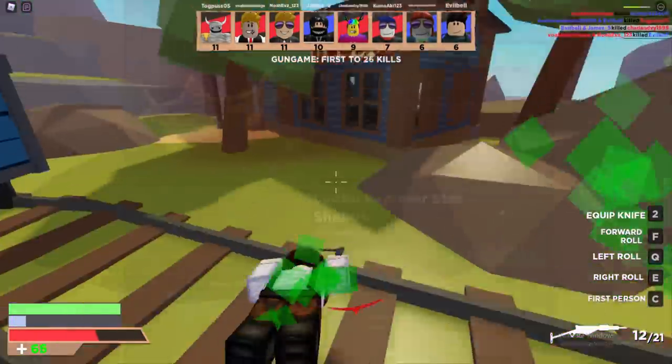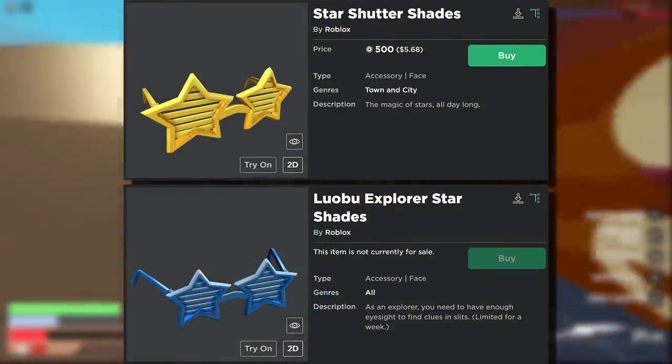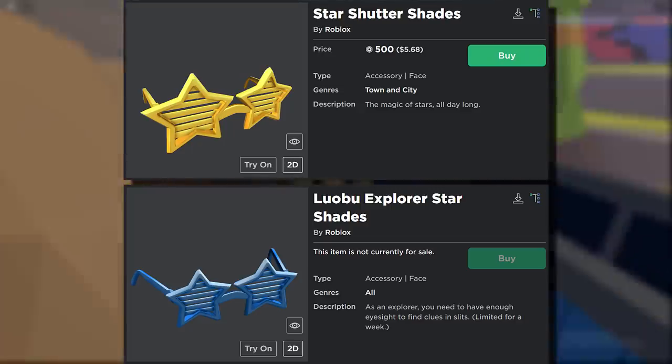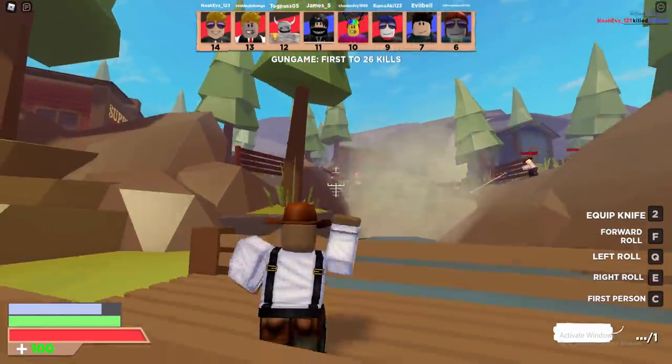Now we're onto the star shades. The star shutter shades for 500 Robux — that's a bit of a tongue twister — versus the Lobu explorer star shades. Blue versus yellow. I actually prefer the blue ones. I think a few people might prefer the yellow ones since they look a bit brighter, but I think the blue ones look a little bit cooler.